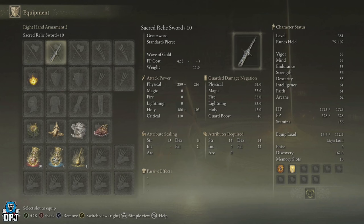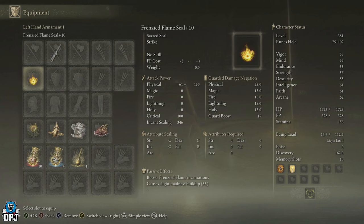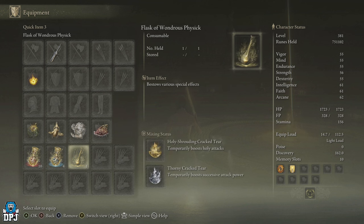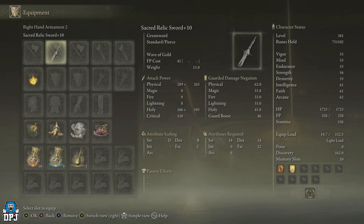The weapon we are using is the Sacred Relic Sword plus 10, boosting it with an incantation, my seal, and also a couple of talismans. We're using the Golden Scarab for extra runes, and the Wondrous Physic with the Holy Shard and Cracked Flask to boost holy damage. If you're using a different weapon, as long as it has decent AOE you should be fine, but you want to buff that weapon.